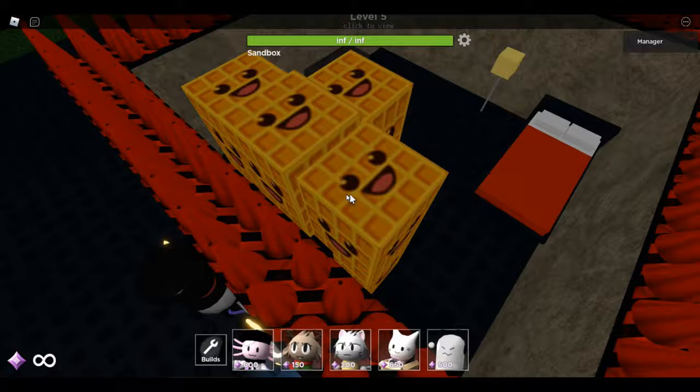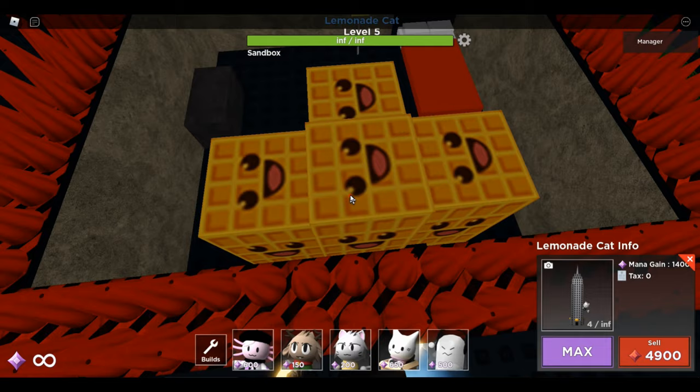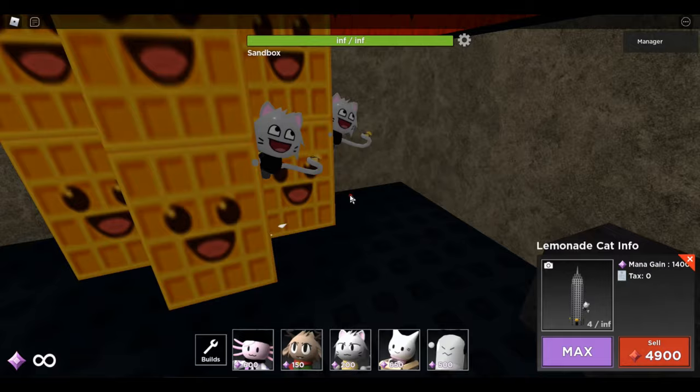So in this building — this is actually a lot easier in sandbox so if you have it then please do it, it's a lot more simple. The only skin that you need on is this right here — the lemonade cat, you want the meme one or whatever it's called.